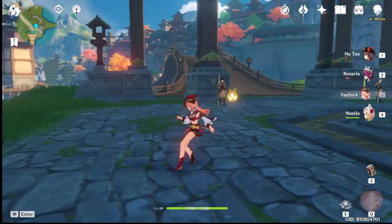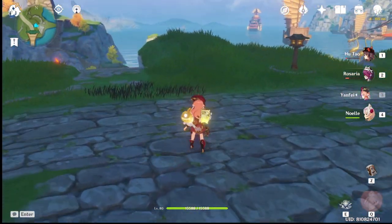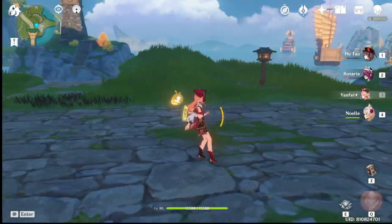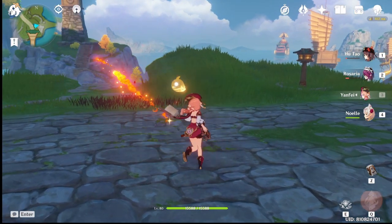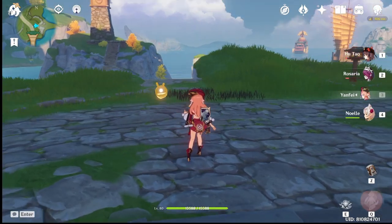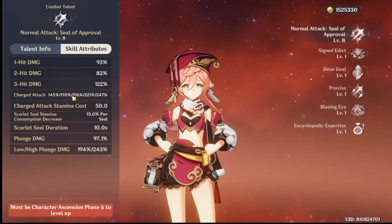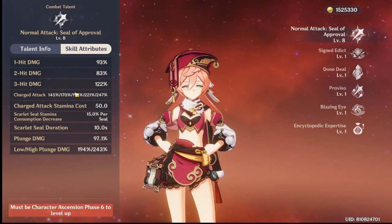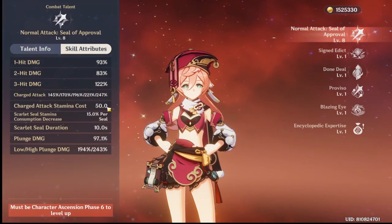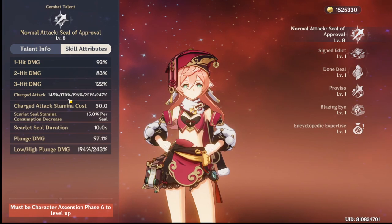She has three normal attacks, one E skill, and then her charge attack. The best combo is obviously one, two, three, then charge attack. What they don't tell you though is that her charge attack's damage is not that high compared to having the second or third seal — it's higher when you have the fourth seal, but we're not C6.